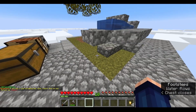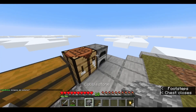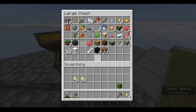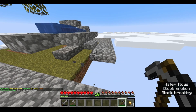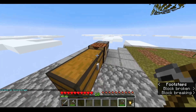Let's start by making a pickaxe. I need two sticks and three cobblestone. There we go. I'm not going to deal with the dirt right now because if I drop it, it's gone.